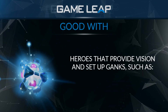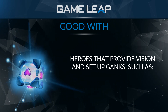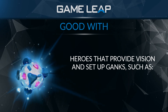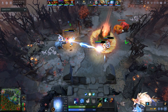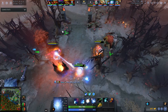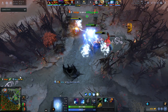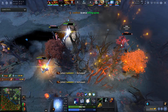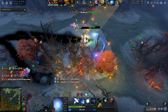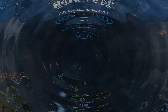Other heroes that work well with IO are those that can provide vision to set up Relocate ganks — heroes that can run the map or reveal it with abilities. Nyx Assassin and Clockwork are good examples. In a real game, Nyx goes invisible, detects an enemy in an awkward position, initiates, and then you Relocate on top of that initiation to secure the kill. Clockwork uses Rocket Flare and Hookshot to set up the Relocate.